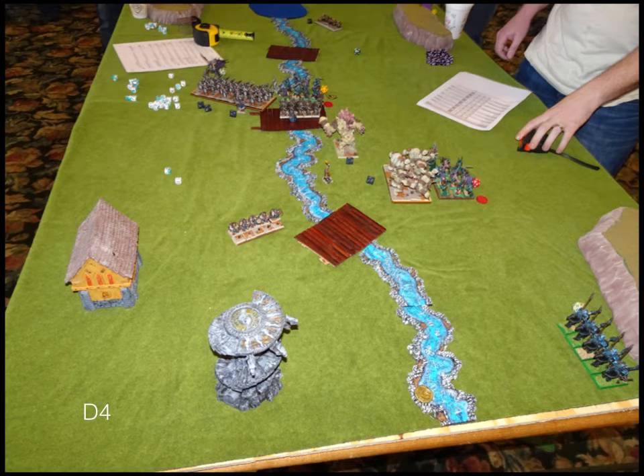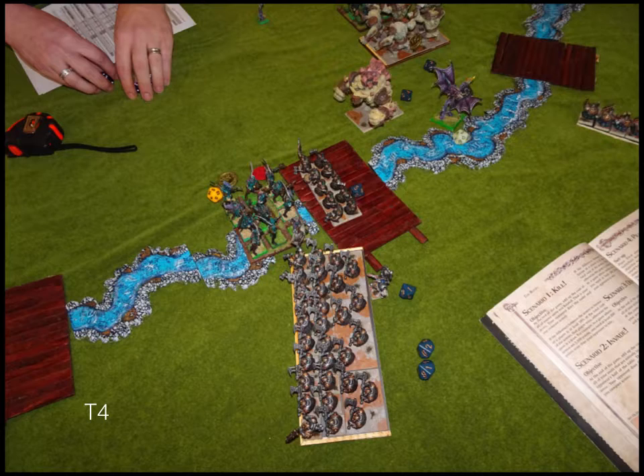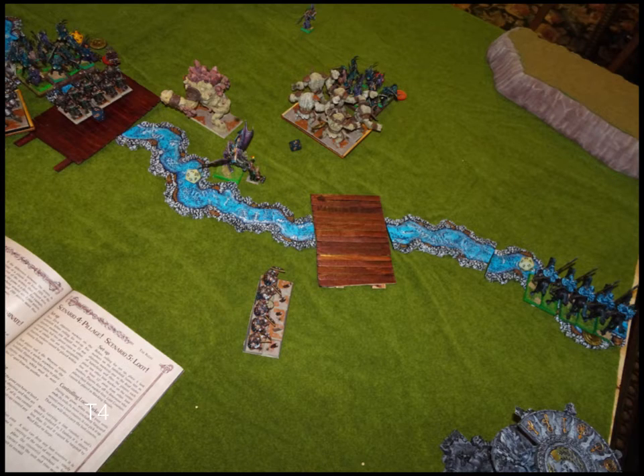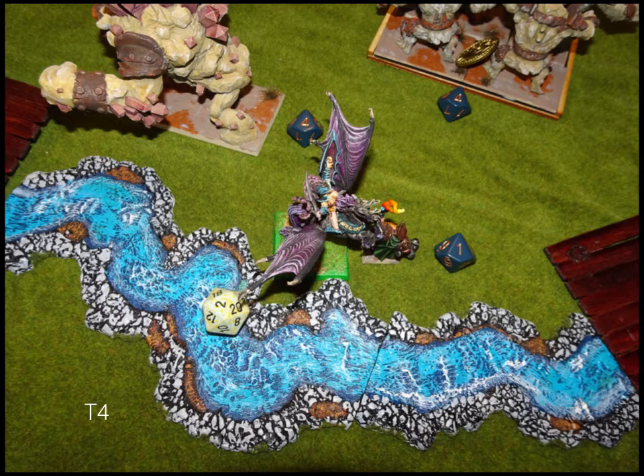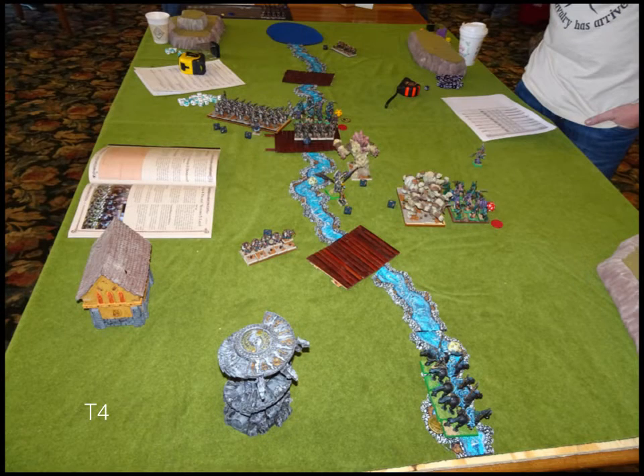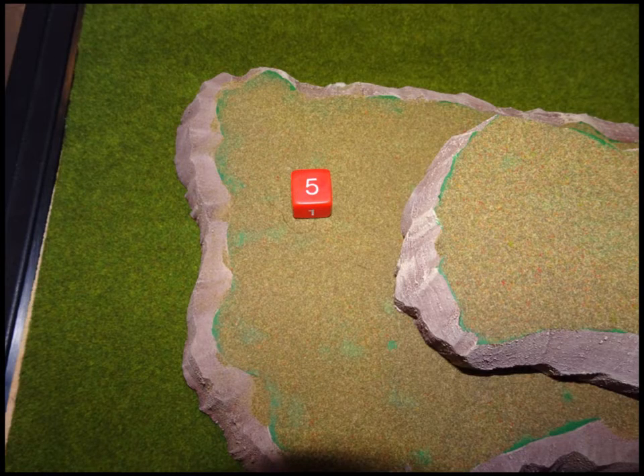I'm pretty confident at this point: I've got one token, I can easily get the second, just mopping up. Twilight Kin turn four: he flies his Pegasus rider into my Stone Priest. His sorcerer at the top is just dancing around. On the bottom he moves down with his Heralds of Woe and grabs a token. In the process he shoots at some units for minimal damage. A fireball hits the Earth Elementals for whatever. The Pegasus charge gets one point of damage on my Stone Priest and he's fine.